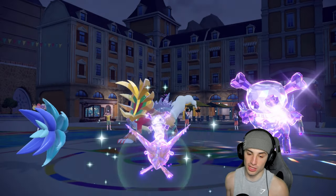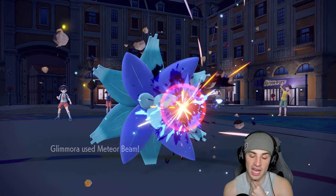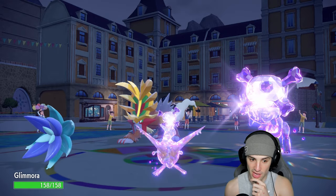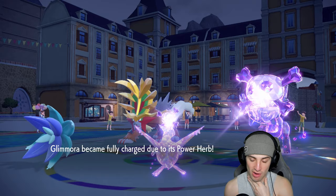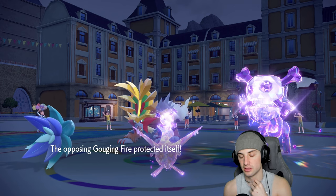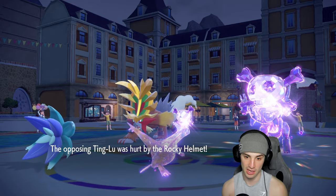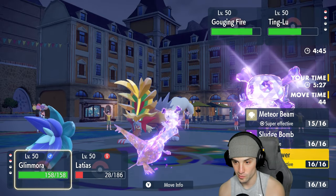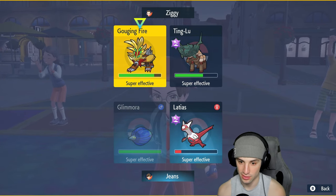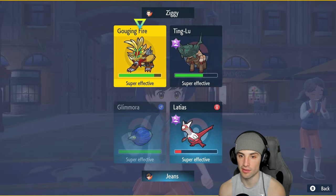Burning Bulwark comes out. Recover pops from Latias — huge — and Glimora gets a Special Attack boost from Meteor Beam. But I don't love not hitting Ting-Lu with Meteor Beam directly. A Ground move from Ting-Lu could potentially do big damage. Ting-Lu goes for Payback into Latias which we soak thanks to Recover. Rocky Helmet chips again. I think I'm forced to go for Earth Power — but who do I target?